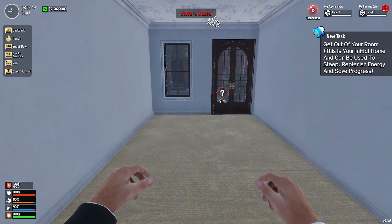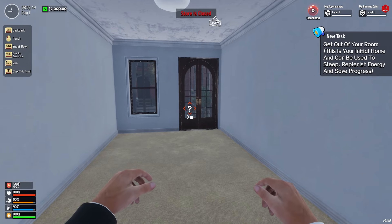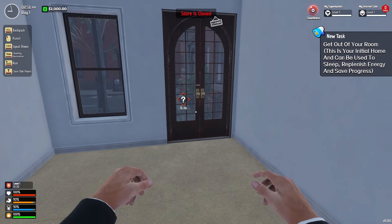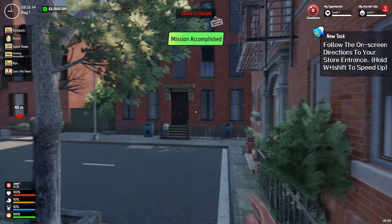It just kind of popped up in my Steam store and I figured, hey, why not, let's give it a shot. So our first task is to get out of your room. This is the initial home and can be used to sleep, replenish energy, and save progress. So let's get out and see what we're supposed to do.